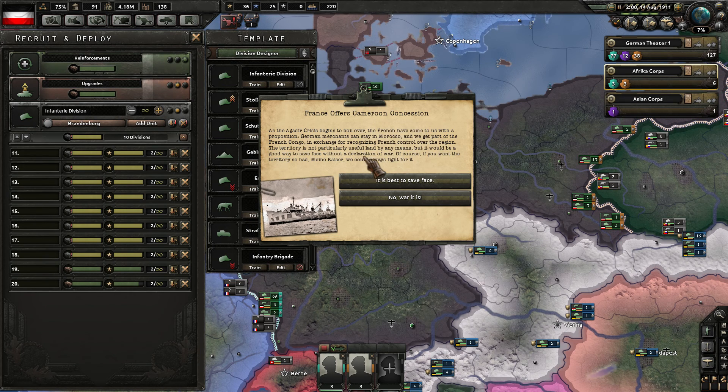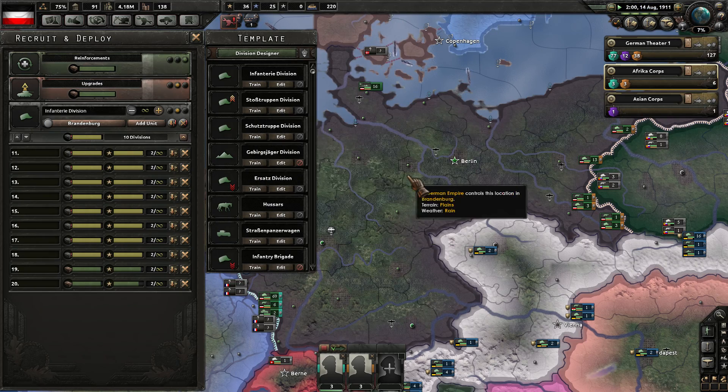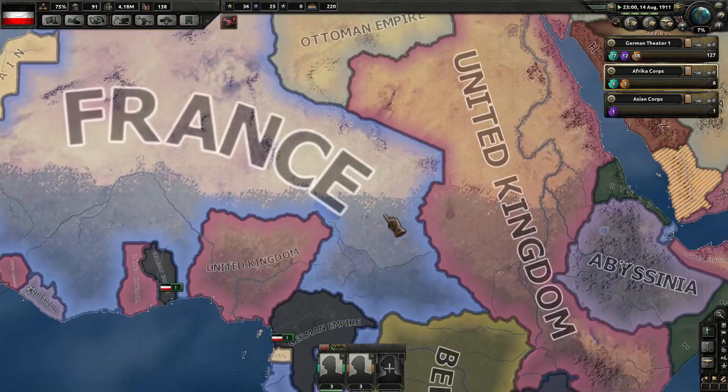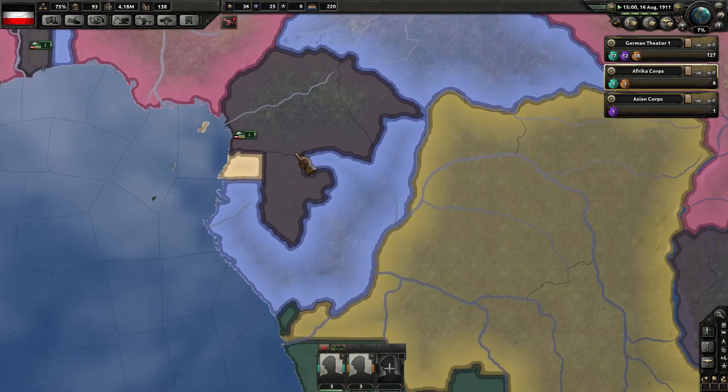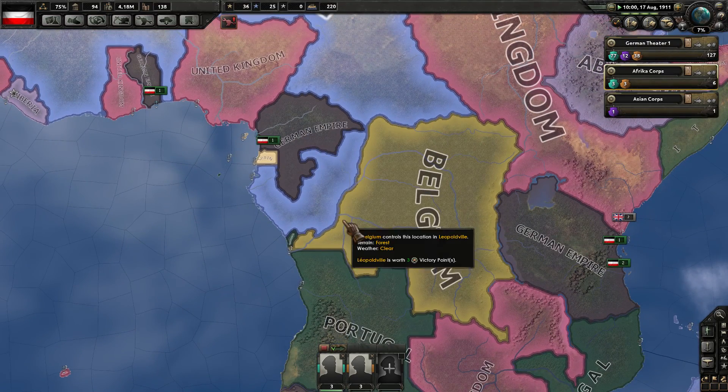France offers Cameroon concession — as the Agadir Crisis begins to boil over, the French have come with a proposition. German merchants can stay in Morocco, and we get a part of the French Congo in exchange for recognizing French control over the region. The territory is not particularly useful, but it's a good way to save face without a declaration of war. Of course, if you want the territory, my Kaiser, we could always fight for it. Let's save face — not ready for the war quite yet. I think that gave us this little pocket of territory here. Nice.